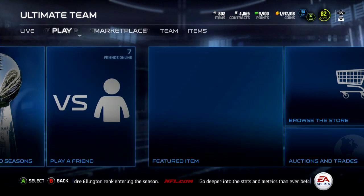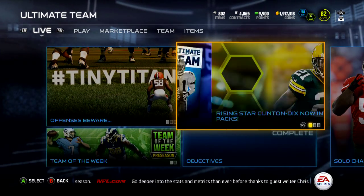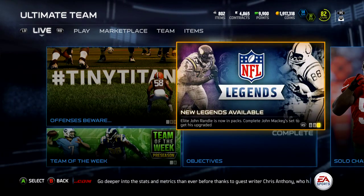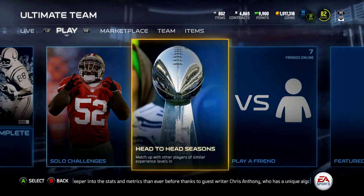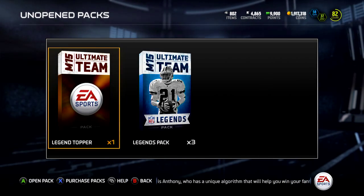Yo guys, what is up, it's Nick, and today I'm going to be opening up a legendary bundle. Legend packs are available, so I'm going to open up a legendary bundle. New legends John Randall and John Mackie are available — Mackie is the collection, and Randall is the cards you can pull out of packs.